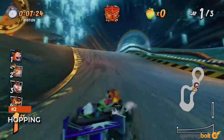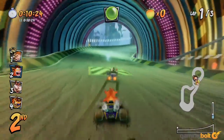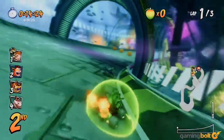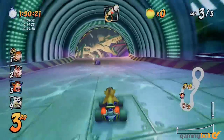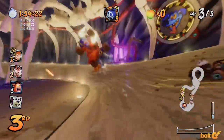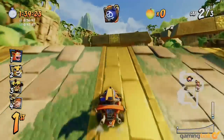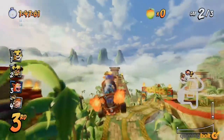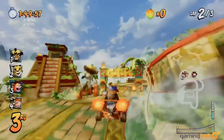Power sliding and items aren't the only way to get a boost — you can also get one by jumping. More specifically, by jumping at the right moment. As you're driving off ramps or rises in the ground, hit the hop button just before you lift off, at the apex of the rise, and you'll receive a burst of speed.